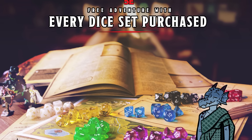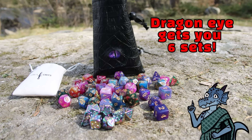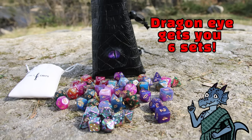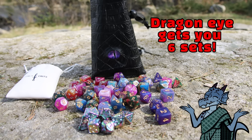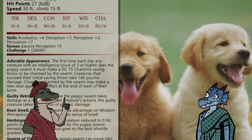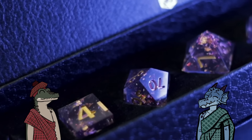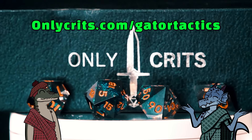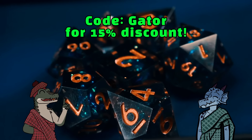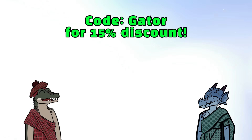When you purchase a set, you get a free adventure with the dice so you can test them out. If you don't know what to pick, I recommend the Dragon Eye Multiple Dice Set because you get six sets of dice in one bag. Actually, I recommend getting two if you're a druid planning on casting Conjure Animals — you can conjure puppies to overwhelm your foes! Puppies are super optimal; not even Vecna would hurt a puppy. Check them out at onlycrits.com/gatortactics and use code GATOR for 15% off.